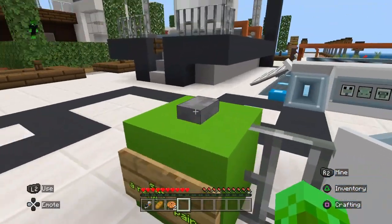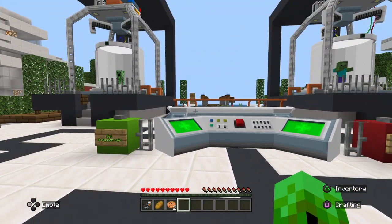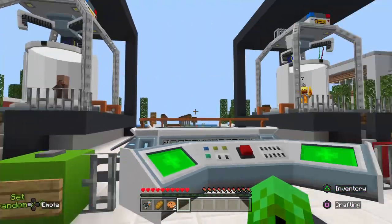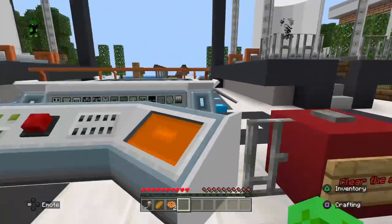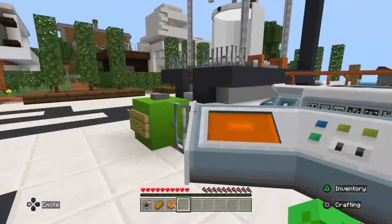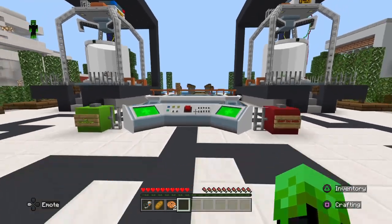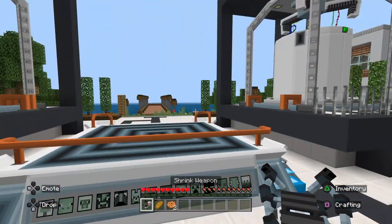I'm gonna do a random pair — a creeper and a zombie? Nah, that's gonna be dangerous. A villager and a blaze? No, dangerous. Wolf and a slime? Okay, that might be dangerous because it's a slime, but let's try it.